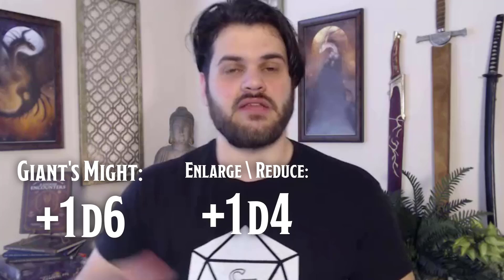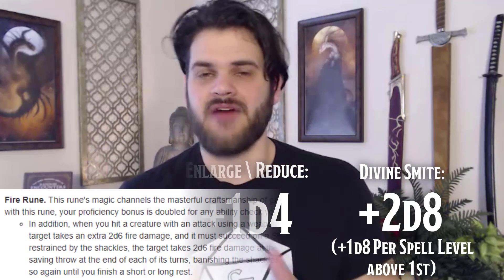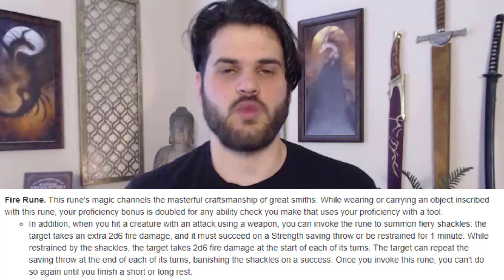We're not too shabby at doing damage either. We're going to have a Sword and Board playstyle. When we hit, we're going to have Giant's Might applied to it, and we may even have Enlarge applied to it as well. We have Smites to throw onto it, and things like the Fire Rune's chains to apply as well. So we can actually deliver quite a bit of burst damage if the situation calls for it.